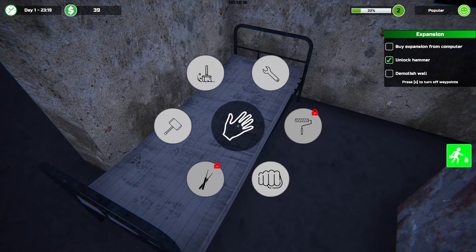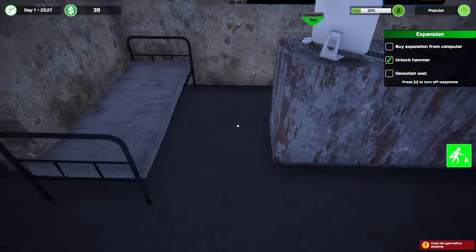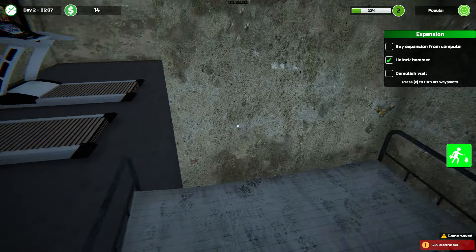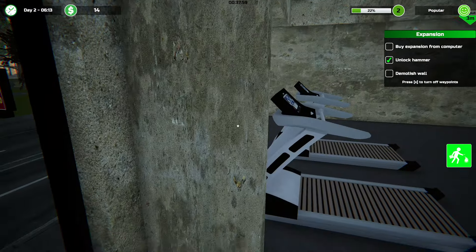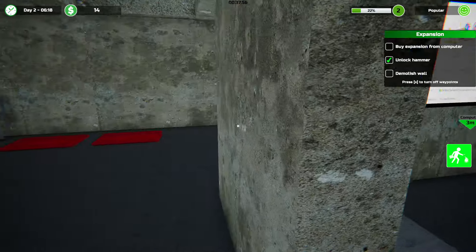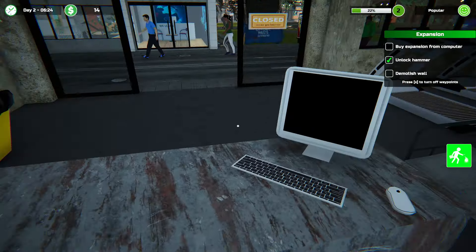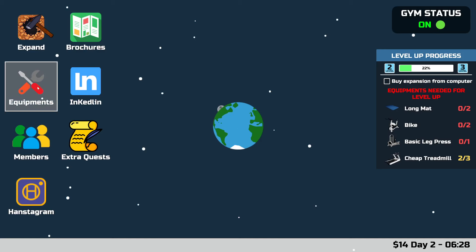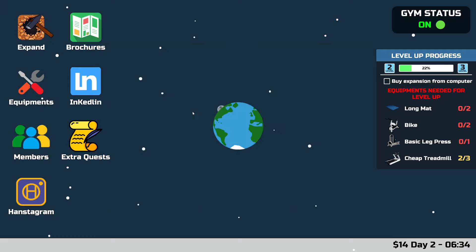I'm gonna go to bed. Maybe the cops aren't gonna catch me. Close the gym. I'm closing the gym. We're going to bed. He'll never catch me. I tell you, I'm starting to warm up to this game. Oh, electric bill. Darn. Well, let's open up. I need to buy the land expansion, which is $500, which I just spent.